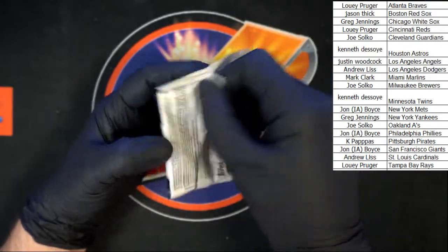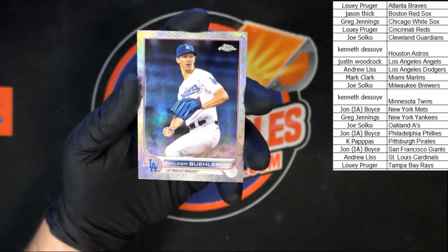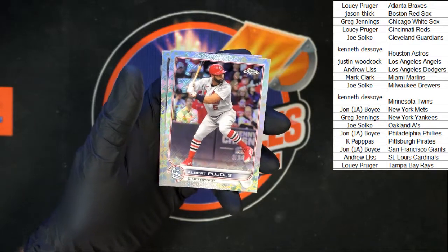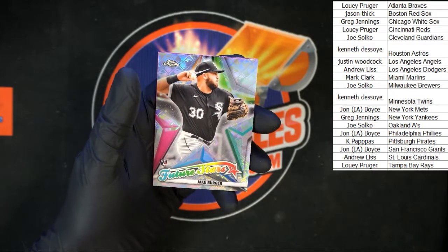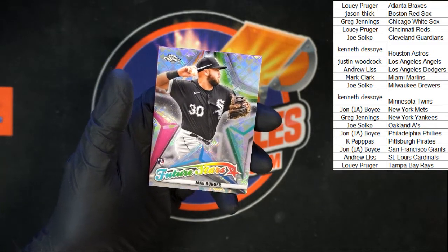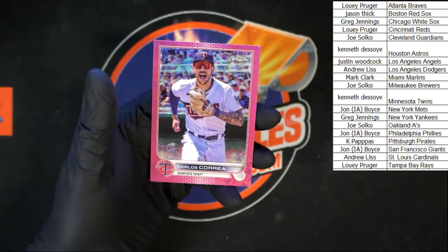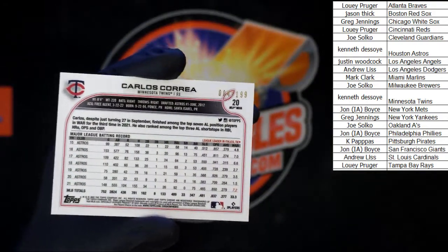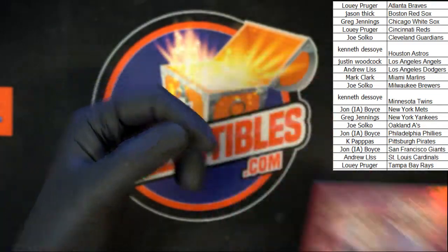Last pack, then we'll do our randoms. We got Walker Buehler going to the Dodgers, Pujols for the Cardinals, Charlie Blackmon going to the Rockies — that is one of our random teams. Jake Burger for the White Sox going to Greg J — nice one. And it's pretty in pink, Carlos Correa for the Twins going to Ken D, numbered 4 of 199. That's some nice looking stuff — really like those logo fractors.